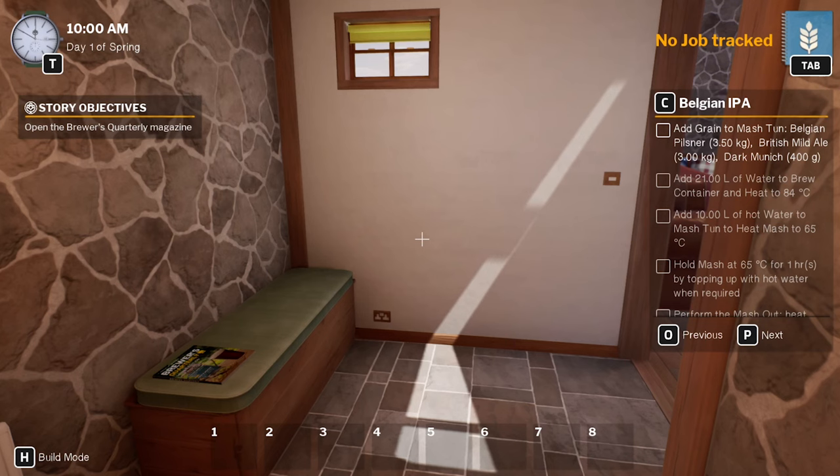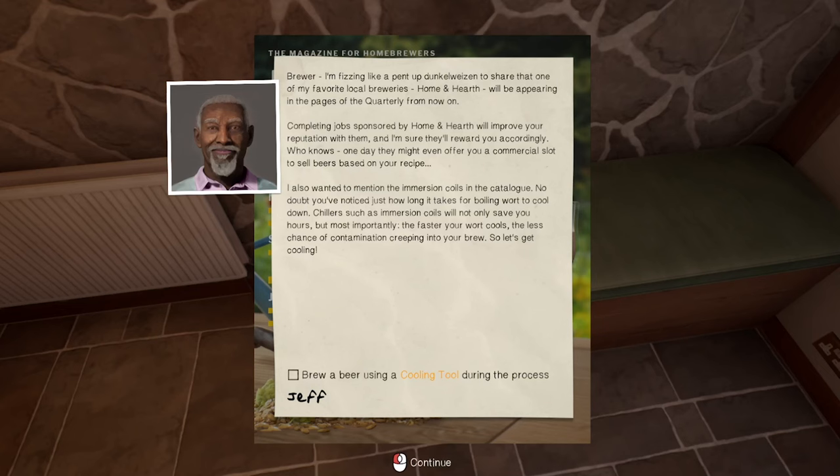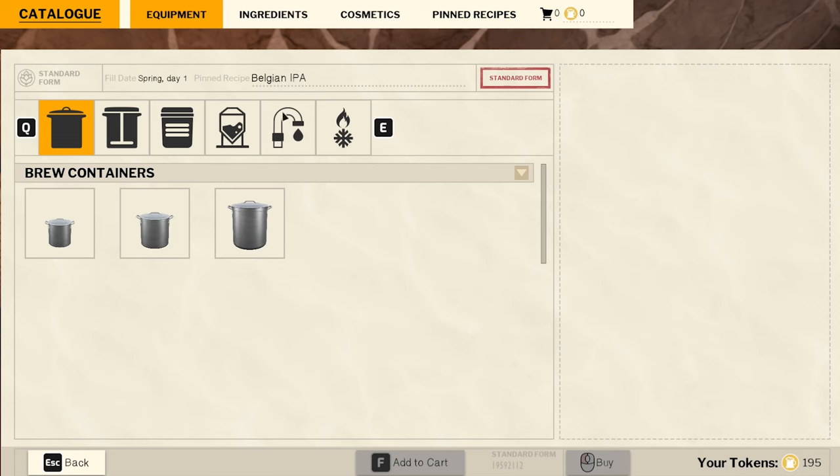Hey guys, Bruno here. Welcome back to Brewmaster: The Beer Brewing Simulator, episode four, new season. Reading the in-game message: one of my favorite local breweries, Home and Hearth, will be appearing in the quarterly. Letting jobs sponsored by Home and Hearth will improve your reputation with them. Also, immersion coils in the catalog — the faster the water cools, the less chance of contamination.